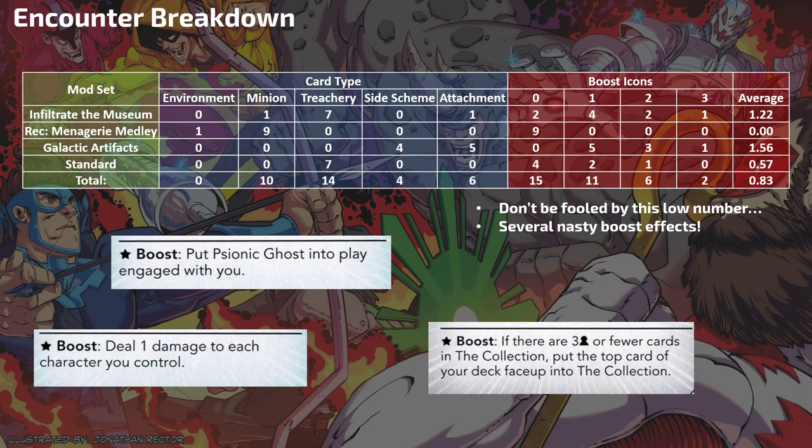A lot of his treachery cards are going to force cards from your hand and deck into the Collection. The average boost icon number is fairly low — just from Infiltrate the Museum you've got one 3-boost and two 2-boosts. But that's misleading: the Menagerie Medley set has no boost icons, yet six or seven of the nine cards have a boost ability that deals damage or places threat on the main scheme. Don't be fooled — they can also put things into play that attack you, dealing one damage to each character you control.